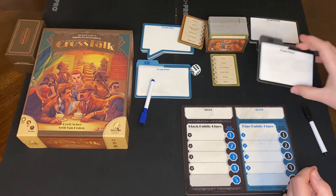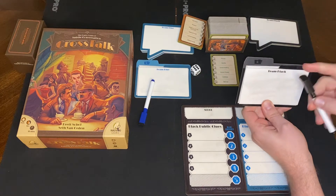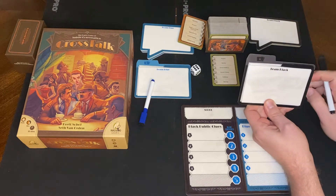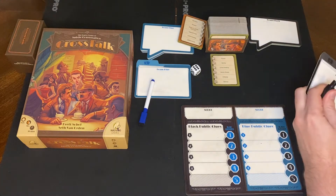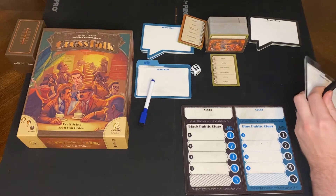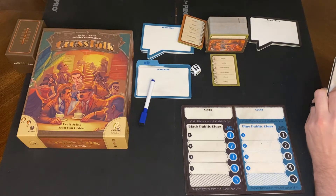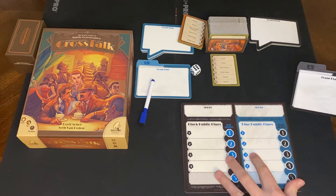They will then write a private clue for their teammates to see only. This is the only time they will be able to directly communicate with their teammates. So they will write a private clue — this is probably gonna be the best clue they give for this round. They want to think of something good, something very applicable, or something they're gonna work off of when they do public clues.